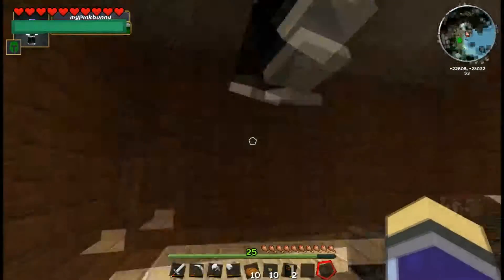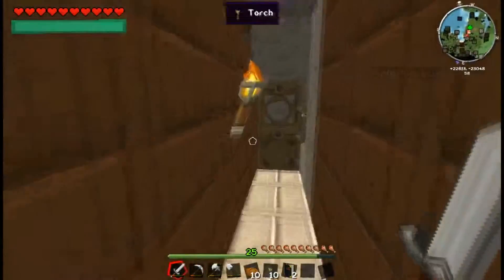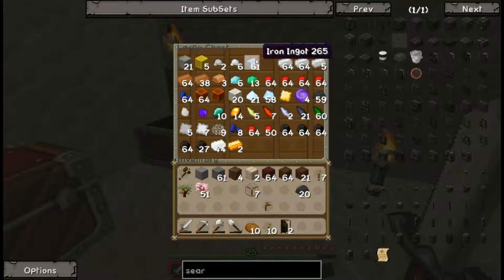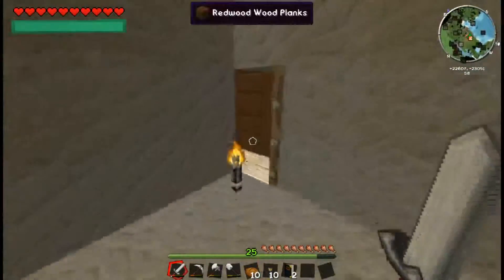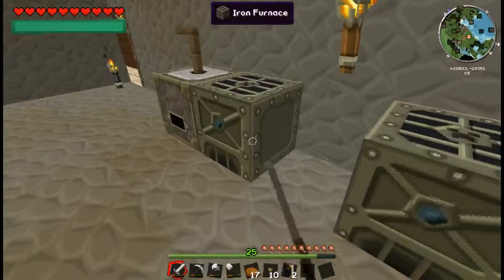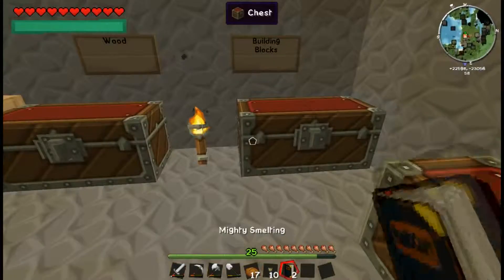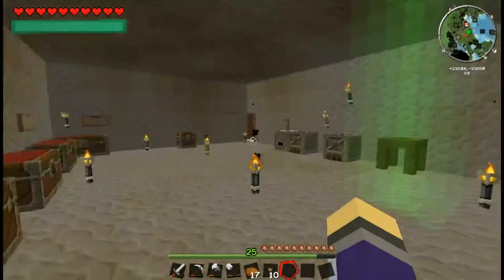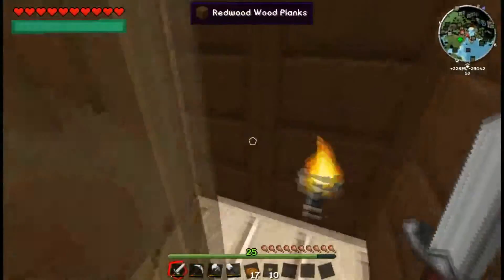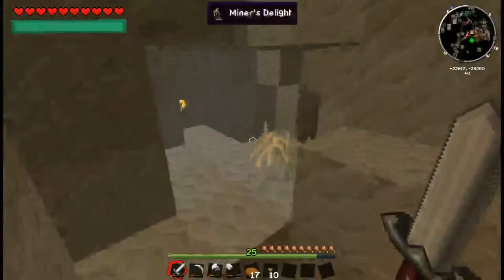Need a bucket for lava. Going to make a lot of buckets because we'll need a lot of lava to fill the tanks. Obviously we're going to need a lot to fill them up. Leaving the Mighty Smelting books here in case of dying. Following Bunny into the mines.